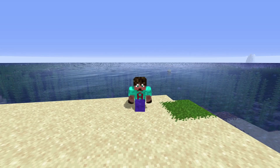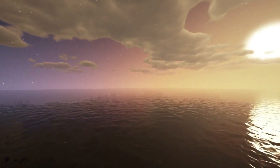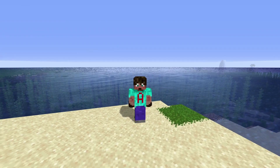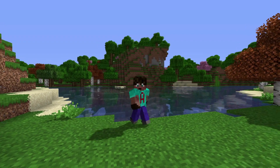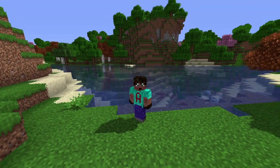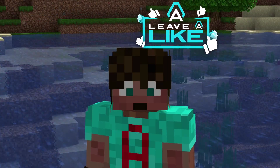The ocean is such a pain to build in — you've got to get right out there, place lily pads, go down deep, and do all sorts of stuff to stop yourself from drowning and avoid the drowned as well. Did you know that the spawn rates for drowned in river biomes are even better than in the ocean? So we're going to do a drowned farm in a river biome, and this one is properly super simple.